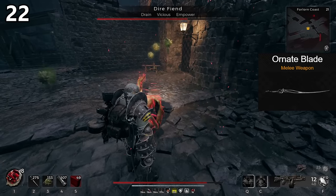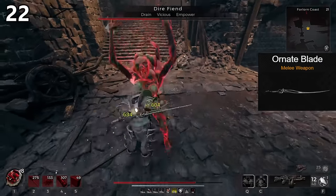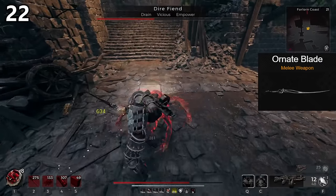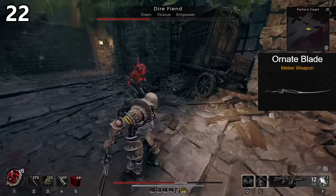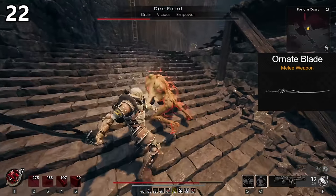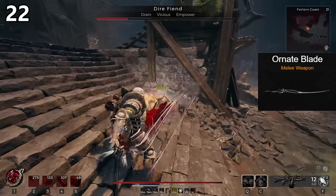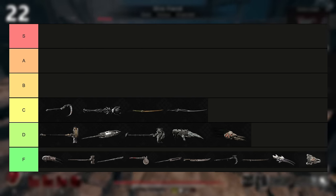The Ornate Blade is the weapon we just talked about with a bit more crit chance. It has the exact same bonuses and the exact same issues while dealing slightly less damage. But the crit I was able to get with this elegant blade felt very nice, and the fashion feels a little bit better than Edge of the Forest. They play very similar all things considered. C tier.